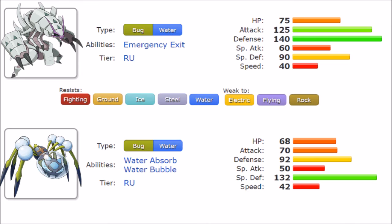Moving to Golisopod's movepool — it has a lot of niches despite its low speed. Its signature move First Impression is a base 90 move with +2 priority, very dangerous given its high Attack stat. However, it only works once per switch-in. It also gets Sucker Punch and Aqua Jet as priority options. Other moves include Liquidation, Leech Life for some recovery, Rock Tomb, Shadow Claw, and Swords Dance.